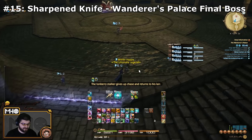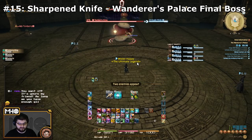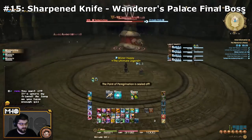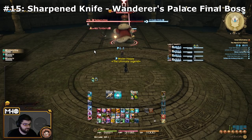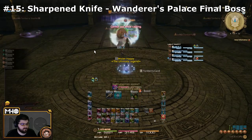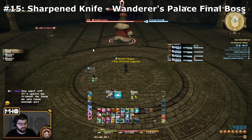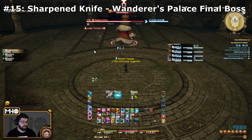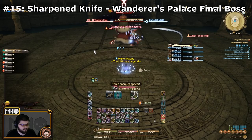The next one is a little more annoying: Sharpened Knife, from the Wanderer's Palace Normal Mode, the final boss, the Tonberry King. Occasionally you'll see him buff himself — that is not the skill you're looking to learn. What you're waiting for is when he actually hits someone with Sharpened Knife as an ability after that buff wears off. He's a bit annoying to do with a party of four Blue Mages. Try to find a group trading off level 70s and level 50s, or have the patience to do the whole group of 50s.